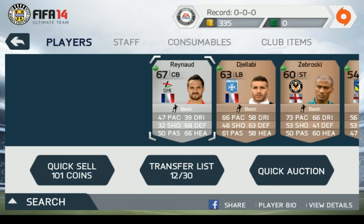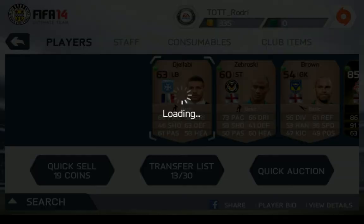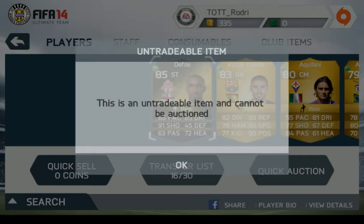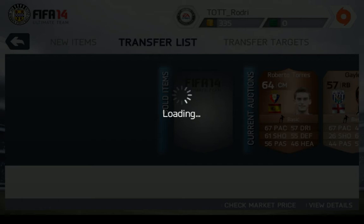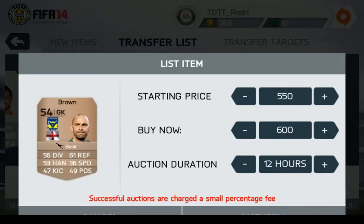Where did I get these guys from? I don't know where I got these guys from - I think that was in my bronze pack that I opened at the start. So I'll put these on transfer as well so he can actually get them. There's a quick option - oh, he's untradeable, I wish he wasn't untradeable. Oh, we've sold someone already - good start! Let's go ahead and list these up.